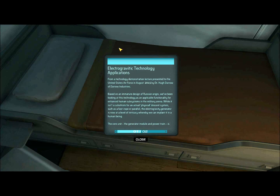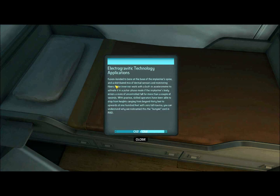Electrogravitic Technology Applications — from a technology demonstration lecture presented to the United States Air Force in August 2015 by Dr. Hugh Darrow of Darrow Industries. Based on an immature design of Russian origin, we've been looking at this technology as an applicable functionality for enhanced human subsystems in the military arena. The electrogravity generator is now at a level of intricacy whereby we can implant it in a human being. The core unit is fusion-bonded to bone at the base of the implantee's spine, and distributed dermal sensors and monitoring fibers in the inner ear work with a built-in accelerometer to activate it in a pulse phase mode if the implantee's body enters uncontrolled fall for more than a couple of seconds. With practice, skilled operators have been able to drop from heights ranging from beyond 30 feet to upwards of 100 feet with zero fall trauma — we nicknamed this 'the bungee cord' in R&D.